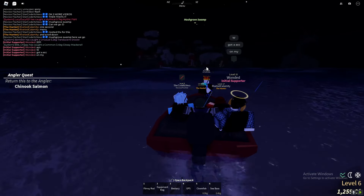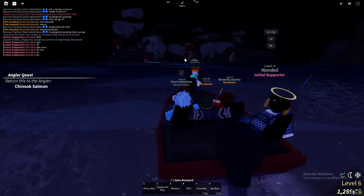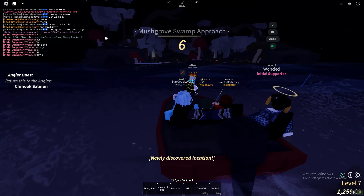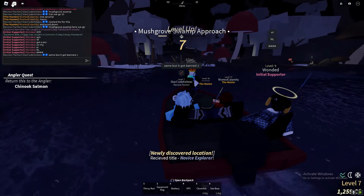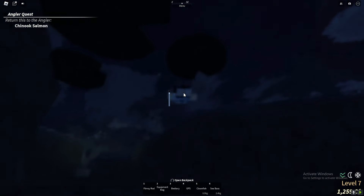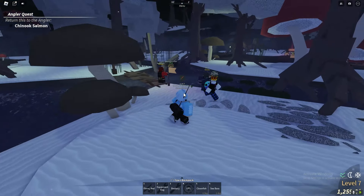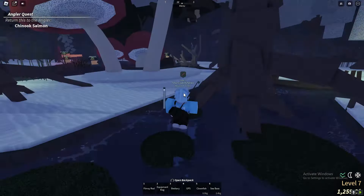You want to make your way to the mushroom swamp — make your way to this island. It's not really that hard to get this rod, to be honest. Once you make your way here, you want to speak to the mushroom or fungus NPC, whatever you want to call it.